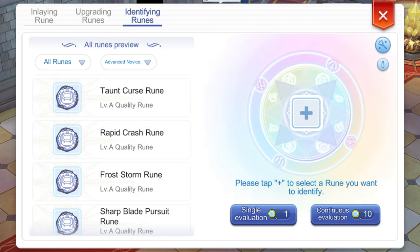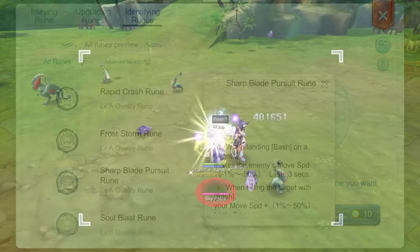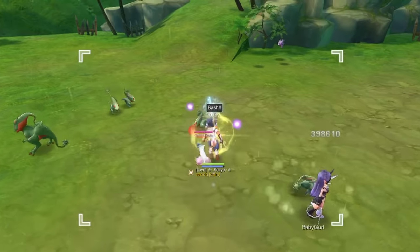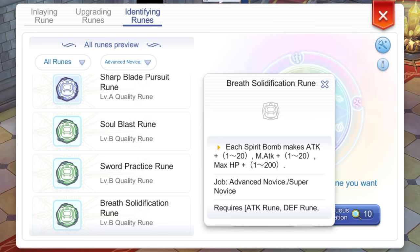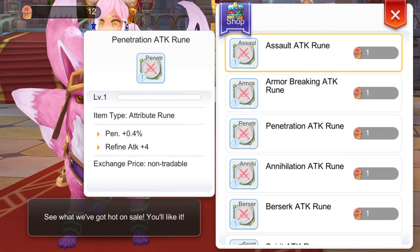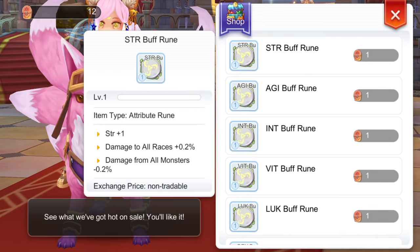For the Class A rune, aim to get the Sharp Blade Pursuit rune. This lowers the target's movement speed by 1% to 50% when landing Bash, and increases your own movement speed by 1% to 50% if the target is killed by Bash — definitely boosting your farming efficiency. For Class B runes, the Sword Practice rune gives 0.1% to 5% Ignore Def and 0.1% to 5% damage increase when equipping a sword weapon. The Breast Solidification rune gives each spirit bomb from the Call Spirits skill an additional 1 to 20 attack. For attribute runes, prioritize upgrading the Annihilation Attack, Penetration Attack, Armor Breaking Attack, and Assault Attack runes. For buff runes, level up your Strength, Size, and Int buff runes.